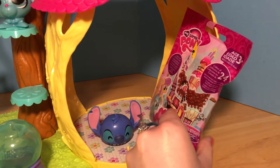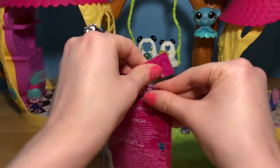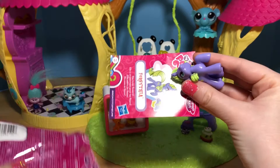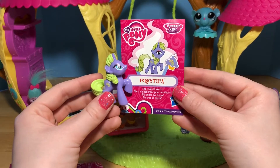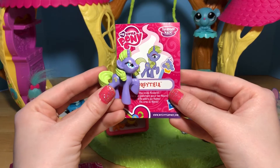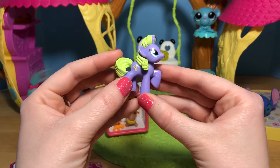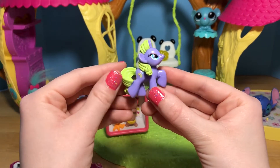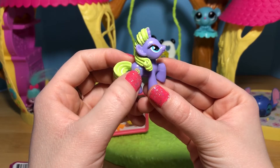And let's get our last blind bag out of the bathroom - it's a My Little Pony bag! This one is so pretty! This is Forsythia, and she loves flowers! She's a really pretty pony - I don't know if I have one like this! She's a really pretty purple with a bright green mane and tail! And her cutie mark is a little butterfly and some flowers!